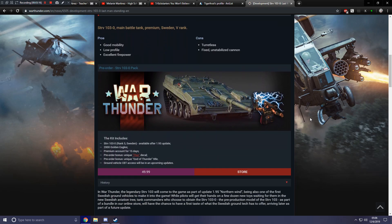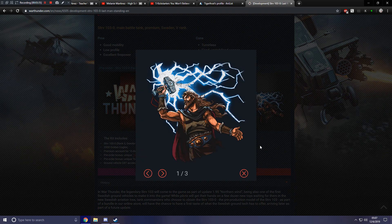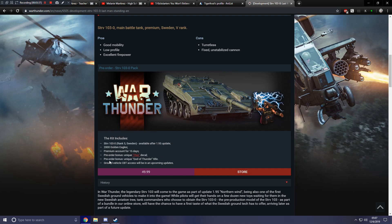It is of course a premium bundle pack. You get the STRV 103 with update 1.95, 2000 Golden Eagles, plus 15 days of premium time. Your pre-order bonuses are amazing — you get the Thor decal, which looks awesome, and you also get the badass pre-order bonus title 'God of Thunder.' And of course it will also grant access to the ground vehicle CBT, which will be coming in an upcoming update.